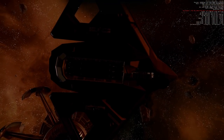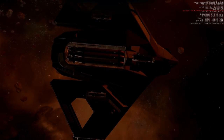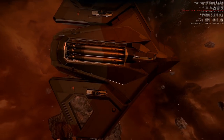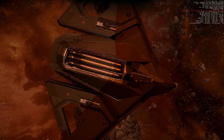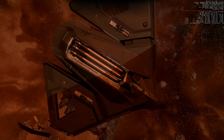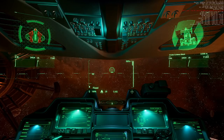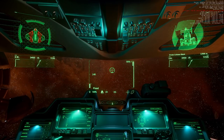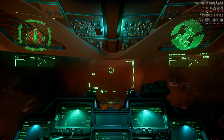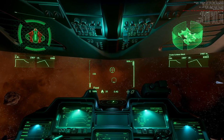You can see the torpedo bay with the 3 size 9 torpedoes, and you can only fire one at a time because that's fun. Like I said, you could drop them and then fire all at once. Normal SCM speed, afterburner — this looks like normal flight controls.